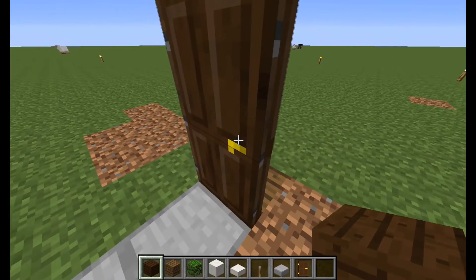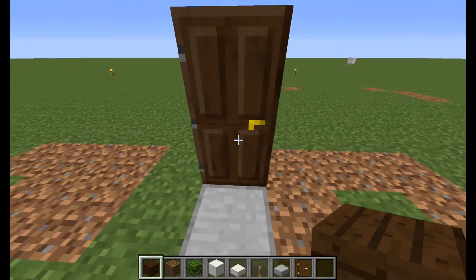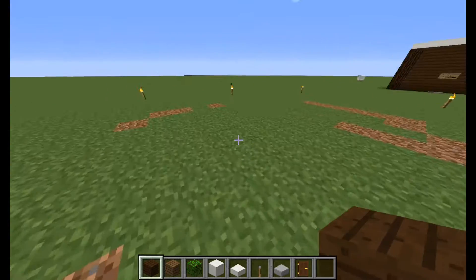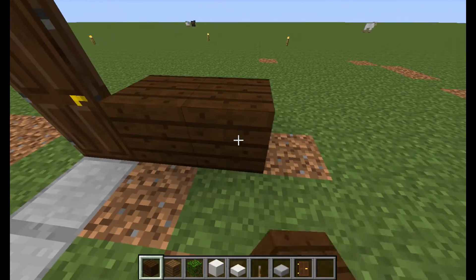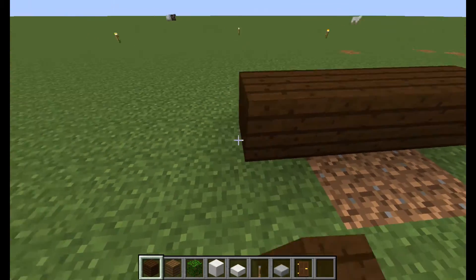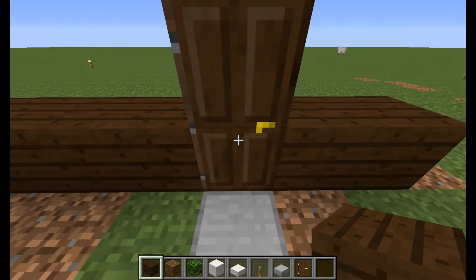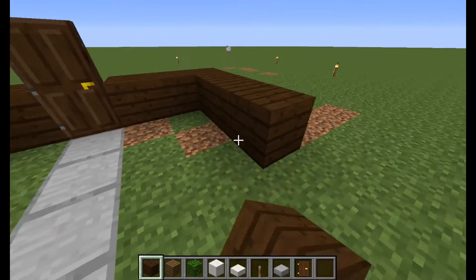First of all you're gonna want to put your door down wherever you want to put it. You're gonna want to have some blocks behind because that's where the actual house is gonna be. So the first thing you want to do is build two blocks to the right of the door and then one, two, three, four, five blocks to the left — so that should be eight: one two three four five six seven eight. Then you're gonna put a block right there and build out three.